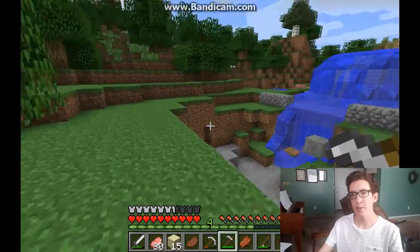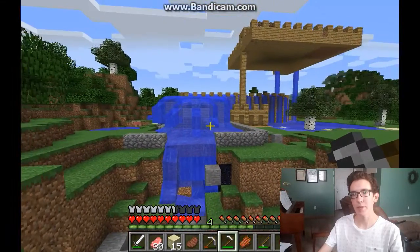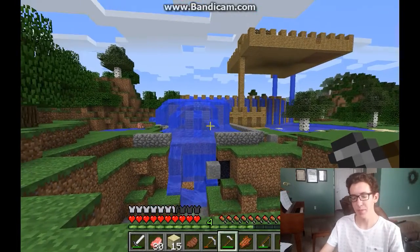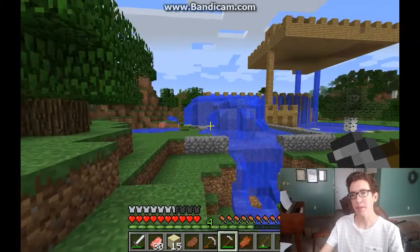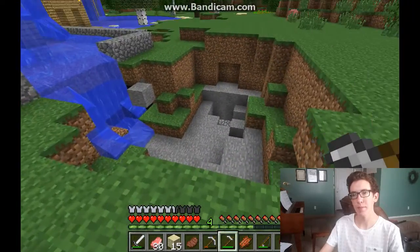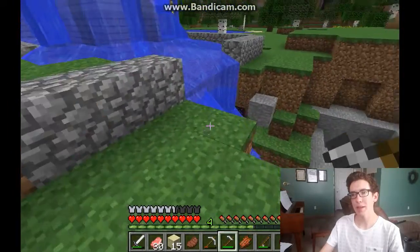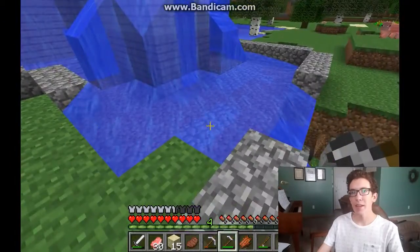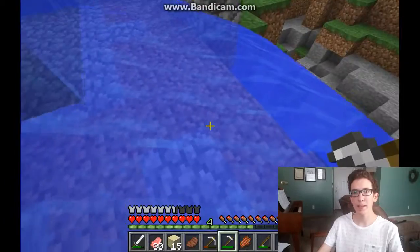Look at this — this is from multiple creepers. This is the main entrance to my house. You may be wondering, why is your house covered in water? Well, because it won't explode if creepers come by, because this is survival. And yeah, it's just a big gaping hole right there. I haven't bothered to fix it.